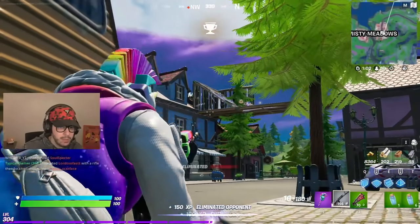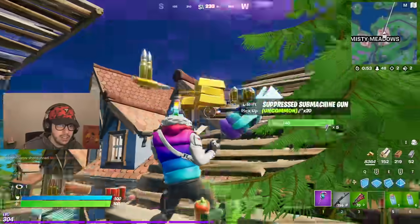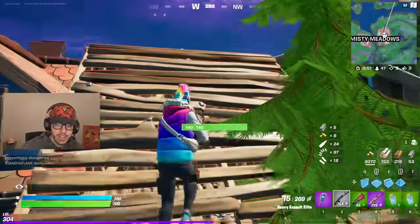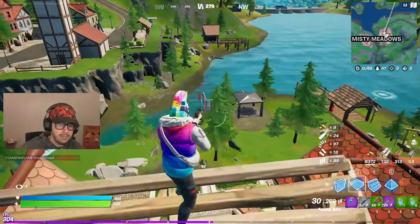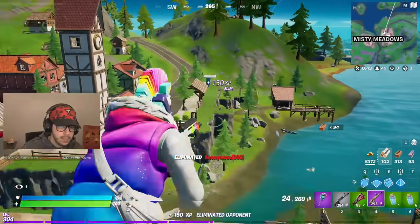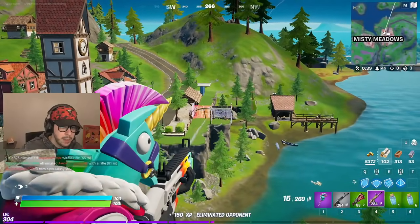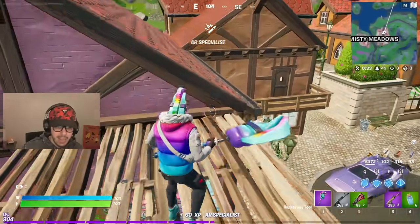Oh I took one out! He had a purple something — let's take a peek. He had a purple scar, I will take that actually. Oh my gosh, I hit him once. He's in a real bad spot honestly. Knocked him out! This guy's receiving the pain. We got it in the right slot — it was in our inventory, so that's fine.